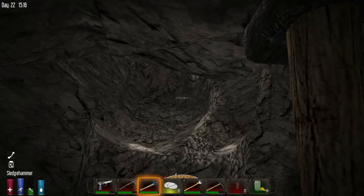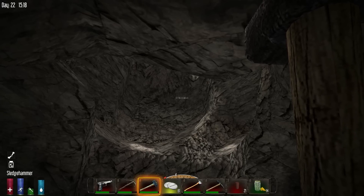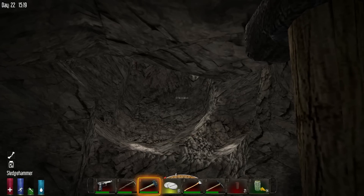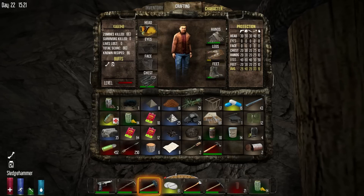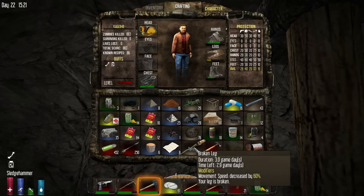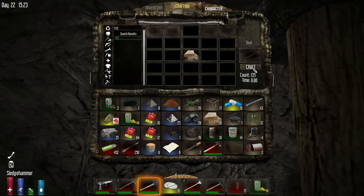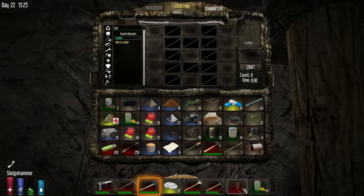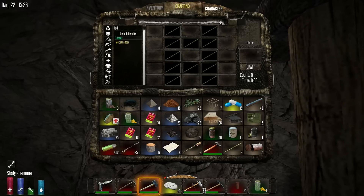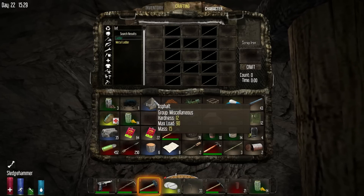The only thing they could be attacking is my base. I told you TNT would do this. Let's make some ladders. I'm gonna try and make some room — I think they're gone.